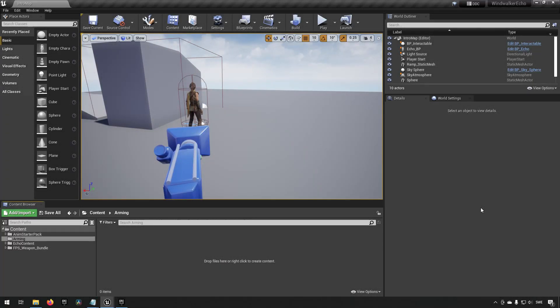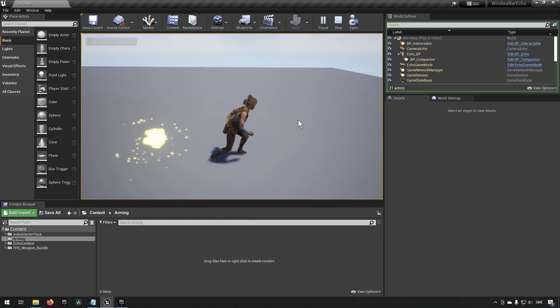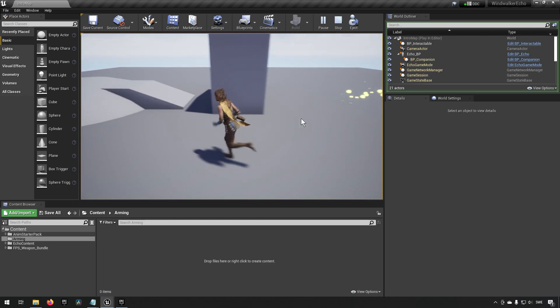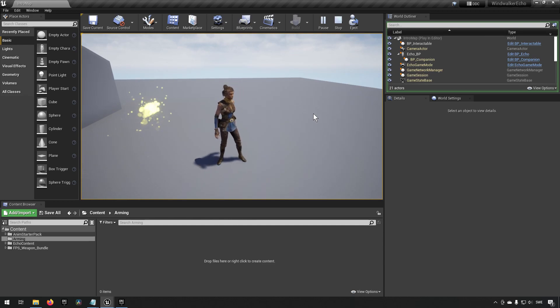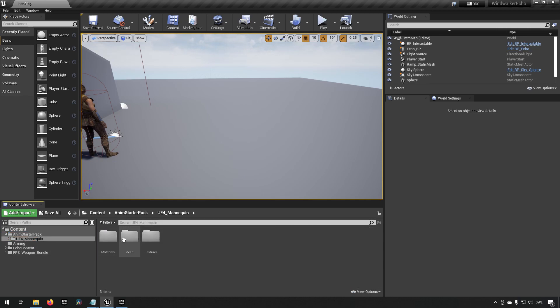Here we are back in Unreal Engine version 4.27 in the Windwalker Echo project. We have this smooth animation working for Windwalker Echo, and she also has inverse kinematics on different grounds that are not level to make it look nicer. This is the animation we will be building upon. First off, we want to find our Anim Starter Pack - go into the folder that says UA4 Mannequin and Mesh, find the skeleton.